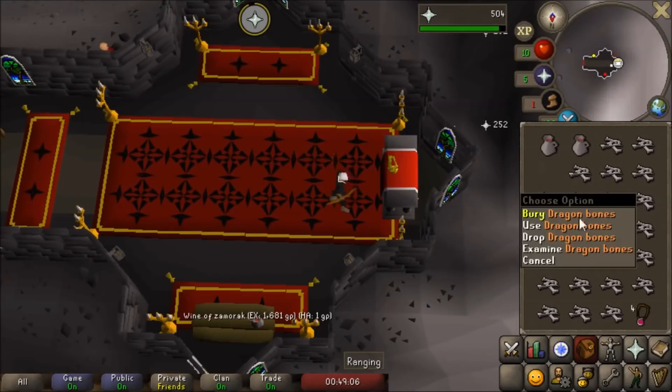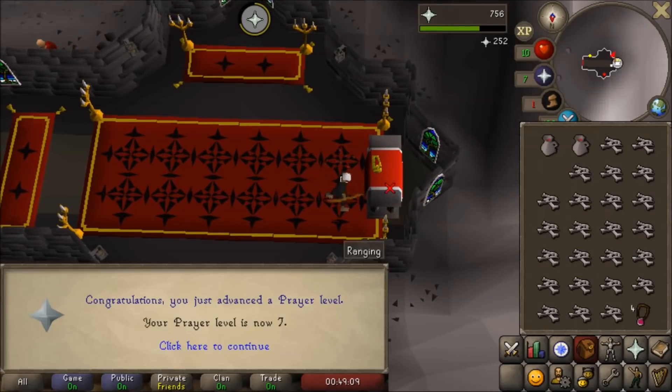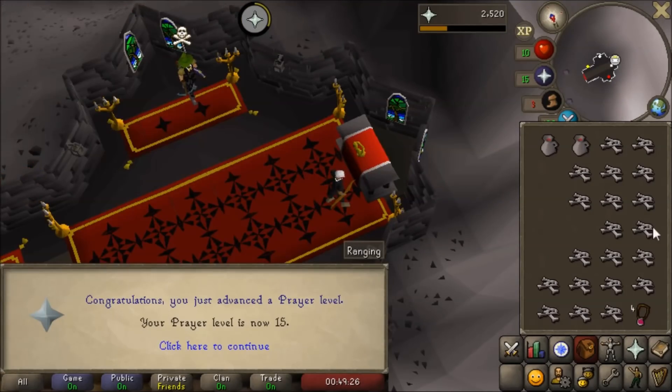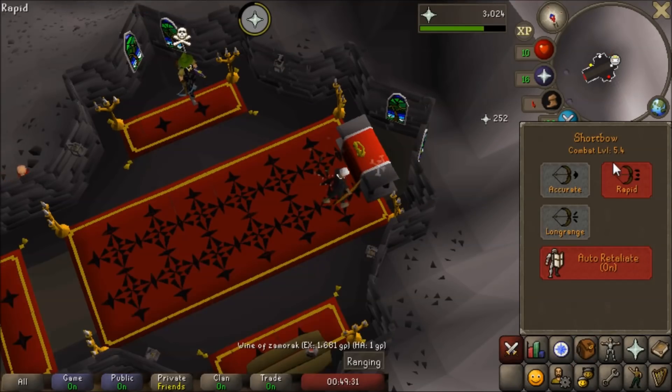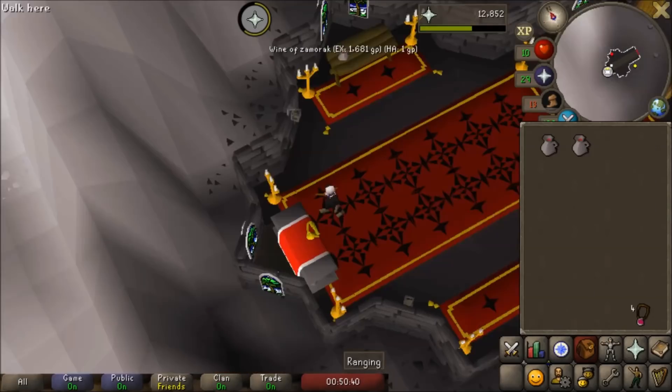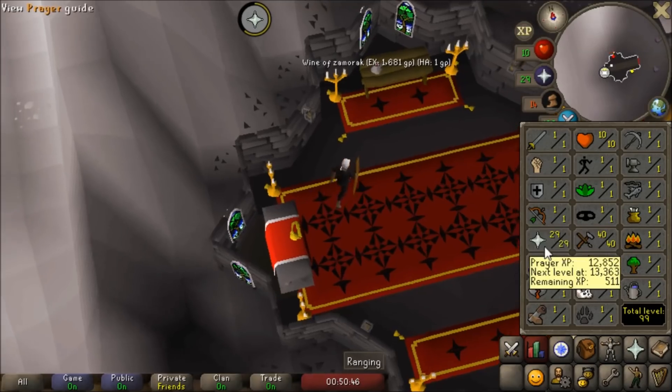Let's see how many levels we're going to gain just by using these D-bones on the altar — it's going to be insane. Let's see what one bone gets us: three prayer. Use another — five prayer. This is just amazing. Then a level 91 logs in to try and kill me, clicks on me — he didn't realize what combat level I was. Better log onto the other account. We're done with the first inventory and got up to 29 prayer in like two minutes.